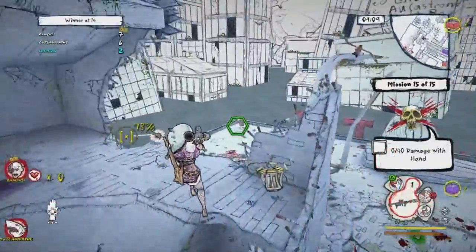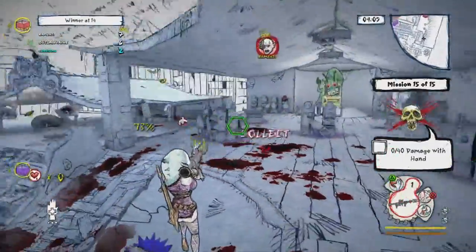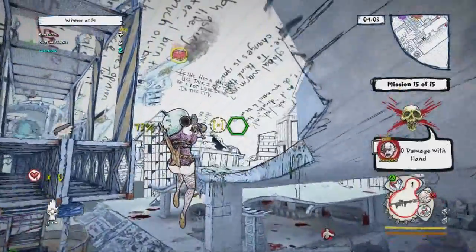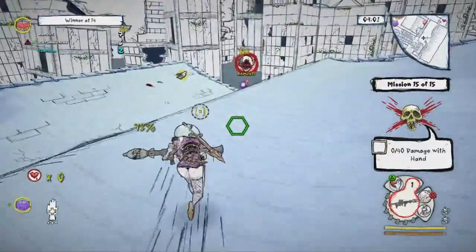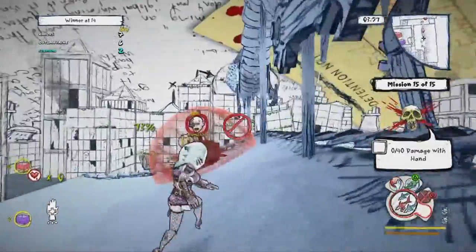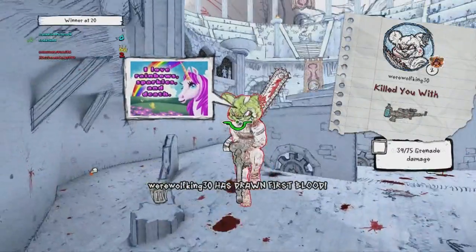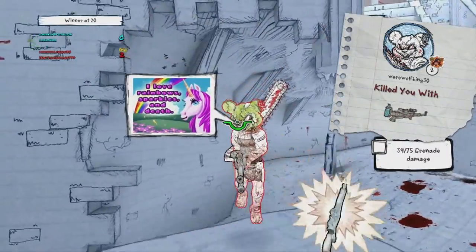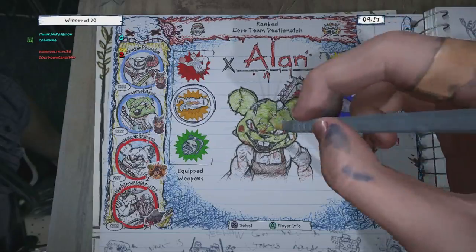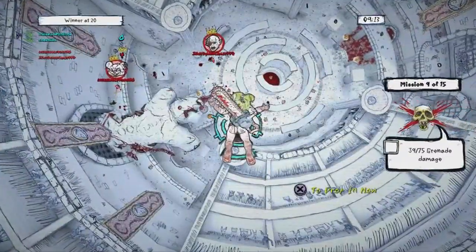There are a couple of ways to unlock more weapons and skins. For weapons, you can get keys by completing missions and leveling up, then use those keys to buy new weapons and add them to your loadouts. Every character can have a different weapon loadout, so you may want to use one character with certain weapons and a different character with another, switching between them freely between spawns or matches.